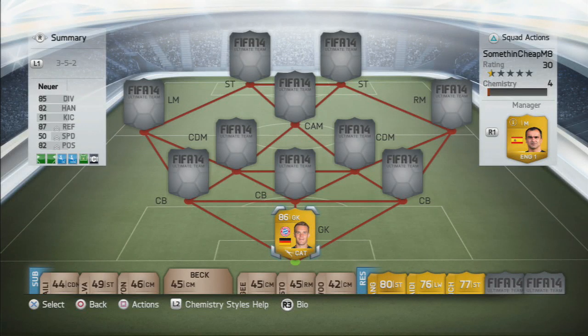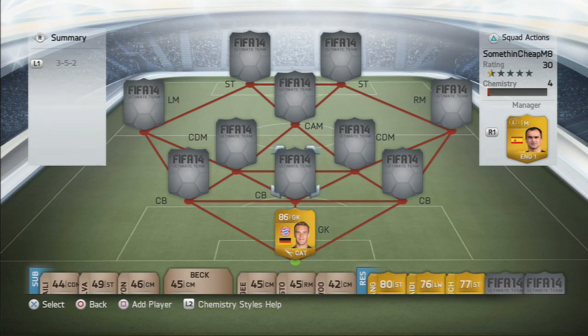What's up guys, my name is Aaron and welcome to this 1 million coin squad builder, which is gonna be a hybrid between Bundesliga and the Liga BBVA. This is a squad for somebody which wanted to use some coins, and it is in the 3-5-2 formation.